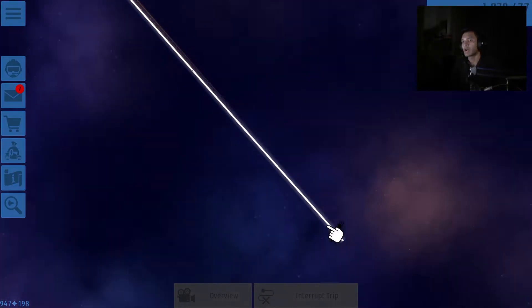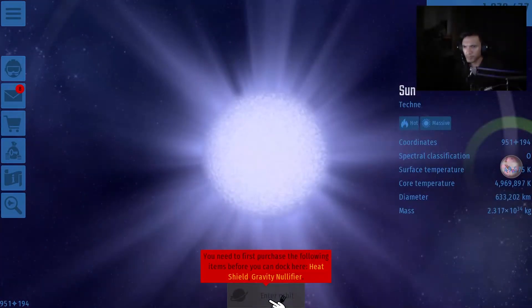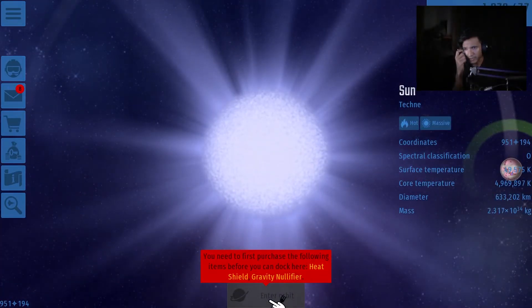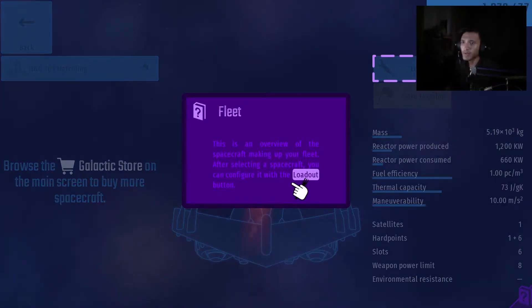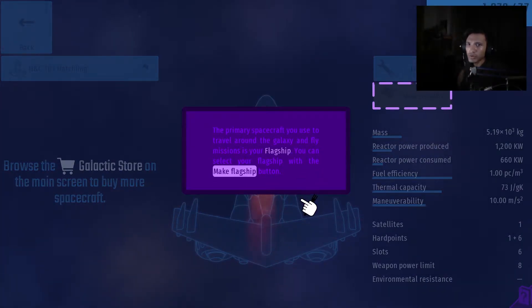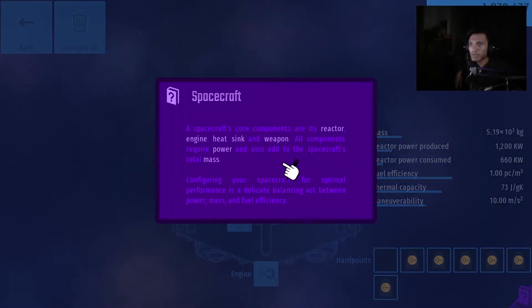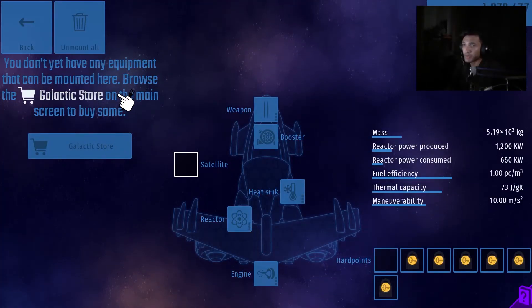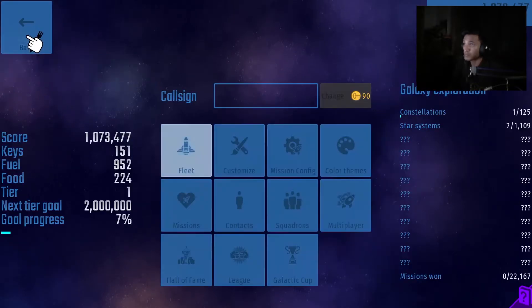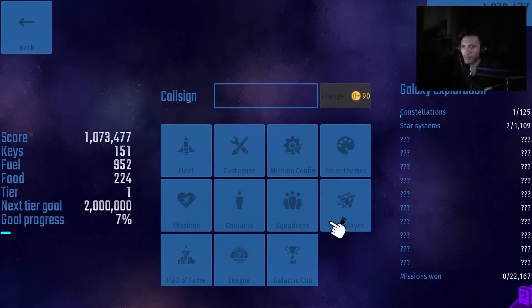All right, coming up on a new star — nice cutscene! You need to purchase a heat shield and gravity nullifier but I don't have enough keys. Wow, there's so much to this game! Make flagship loadout — oh wow. I've only got one ship so that'll do for now.